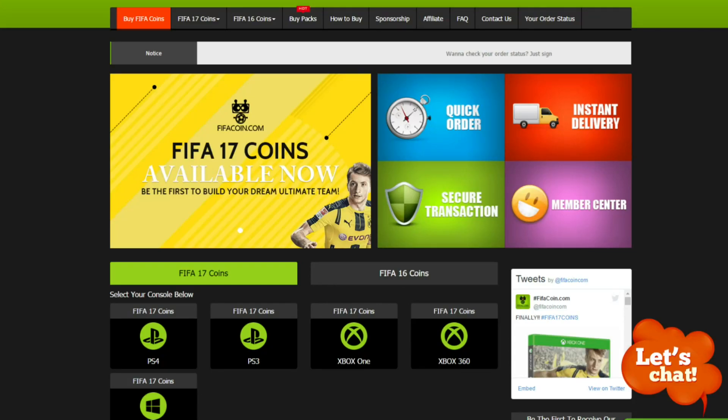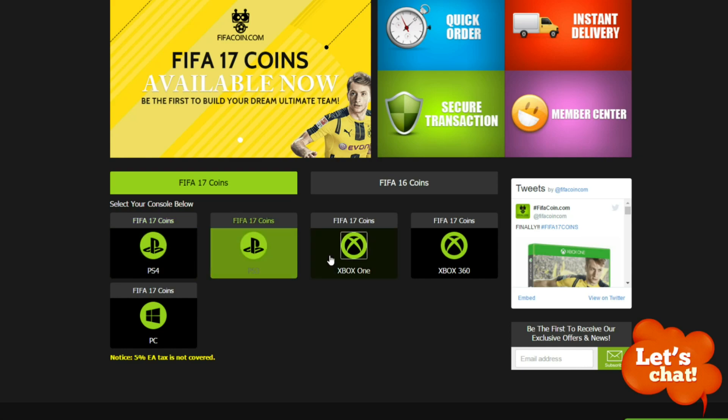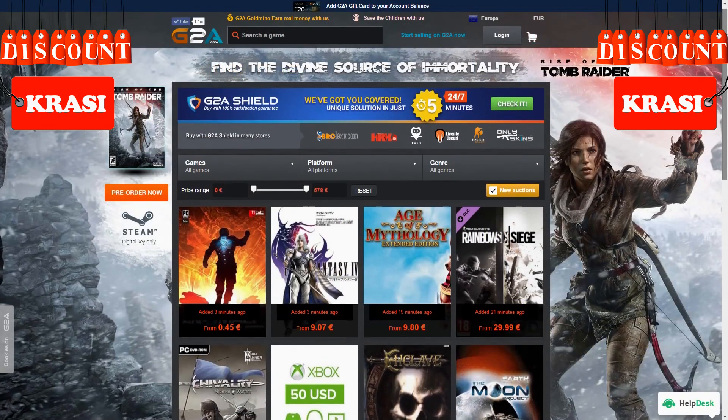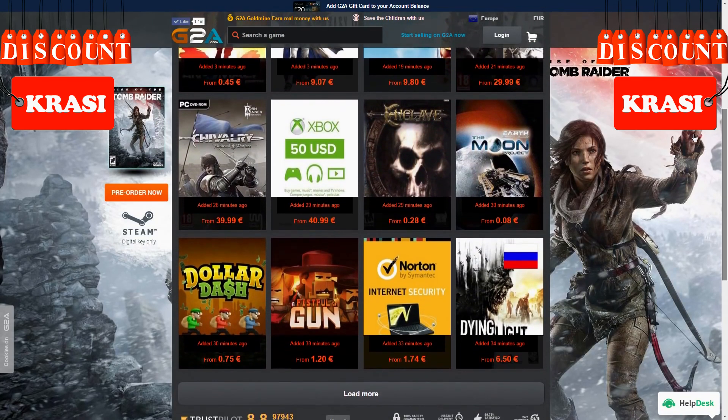For cheap and safe coins, go check the link in the description and use Krassi for a cool discount. And if you want to buy cheap game codes and prepaid PSN and Xbox cards, G2A is also down below.